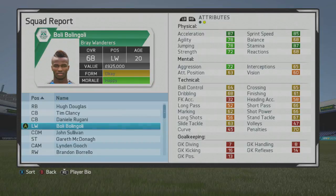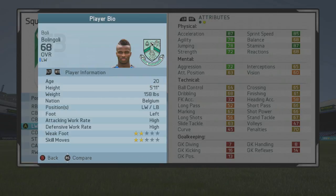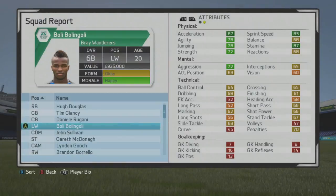Welcome to this player growth test where I'm taking a look at Bully Gully, the 20-year-old left winger who's currently 68 overall. Some really nice stats from the start — he's a 5-foot-11 left winger slash left back who's left footed with high/high work rates, 2-star weak foot, and 2-star skill moves.